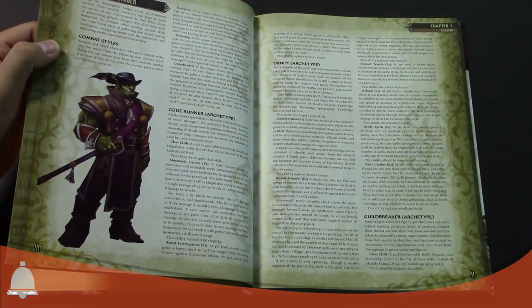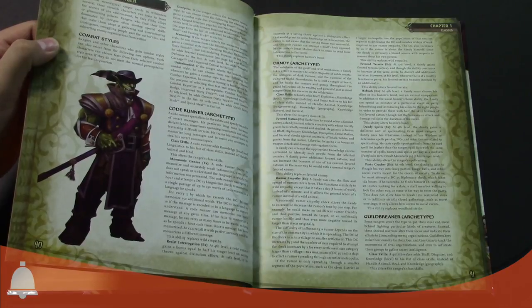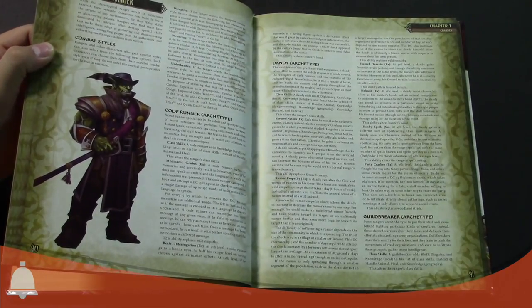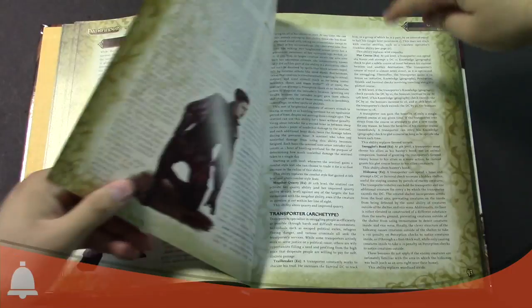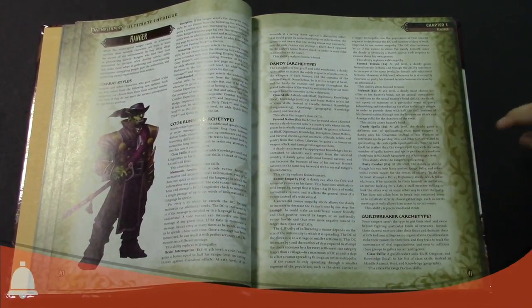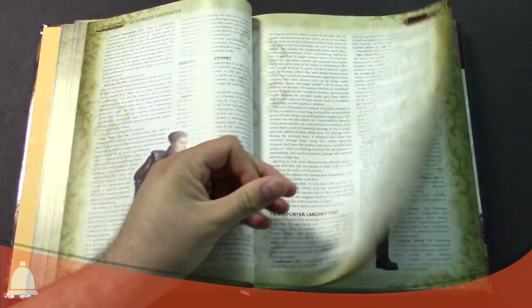If I was running a campaign and my player was like, 'Hey, I want to play this Dandy — is that cool?' I would make it happen. There's obviously cool fodder here. I love how the Dandy gets the ability to hobnob better and to crash parties. You don't need your hunter's bond or animal companion — you hobnob and party crash.